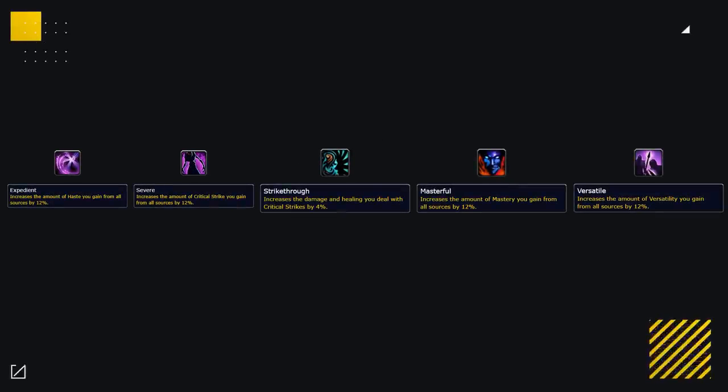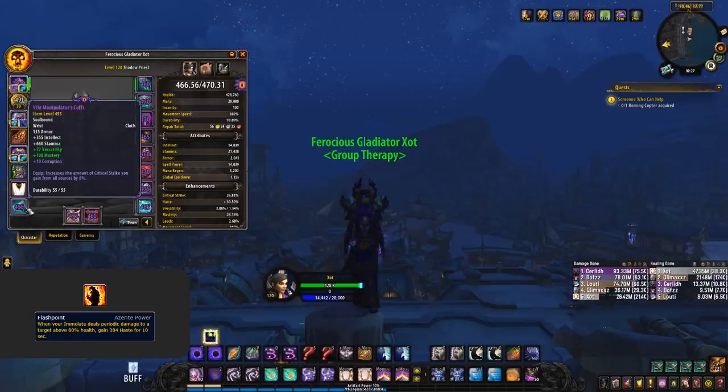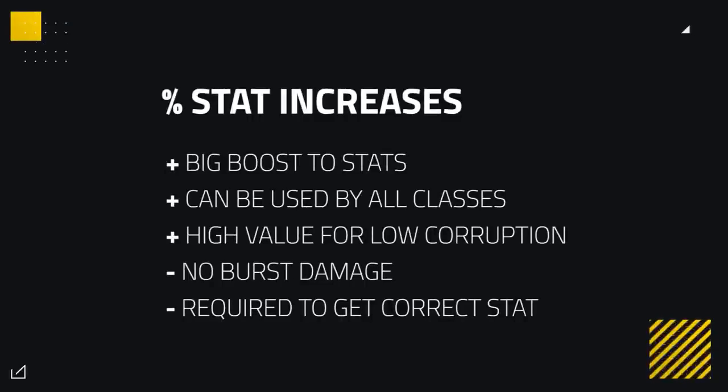Our last corruption going into A tier is the percent stat increases. These corruptions increase a stat you gain from all sources, ranging from 6% all the way to 12%. There is haste, versatility, mastery, critical strike, and even a percent to crit damage and healing — but mainly we're talking about haste, mastery, and versatility. Why these are so good is that they passively increase the stat you gain from all sources, meaning anything that increases the rating of that stat is also increased. So things like Flashpoint for warlock that give a set number of haste rating will be greatly increased. You'll need the preferred stat for this to be good, but it's a solid choice especially for classes that like to stack one stat or rely heavily on versatility to survive.